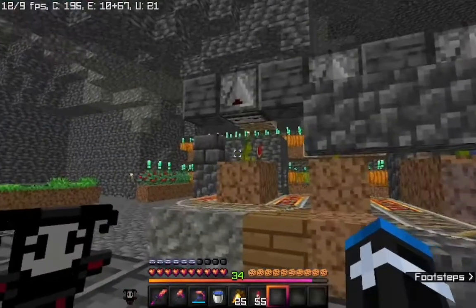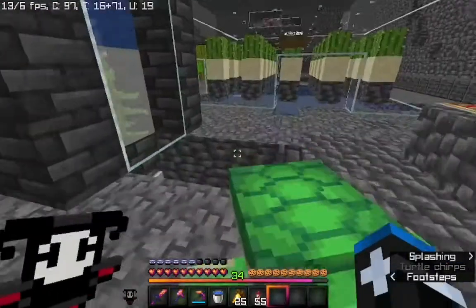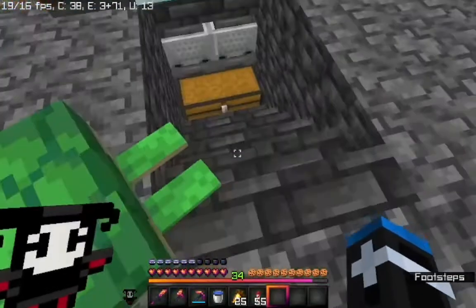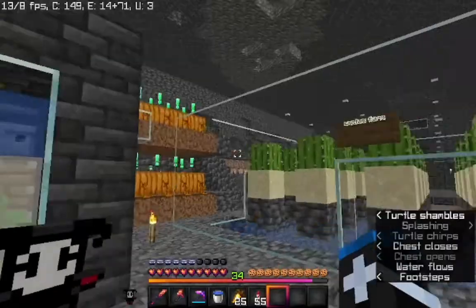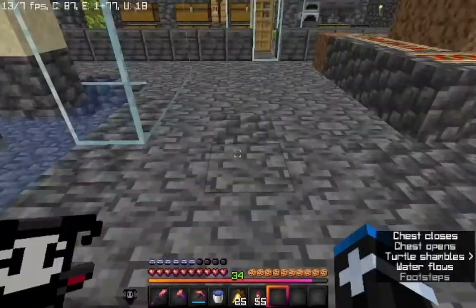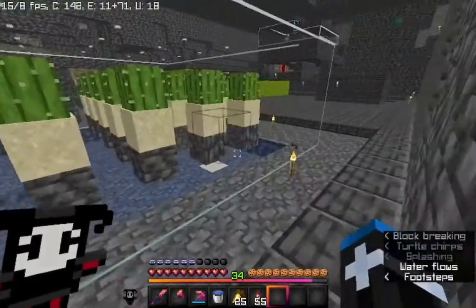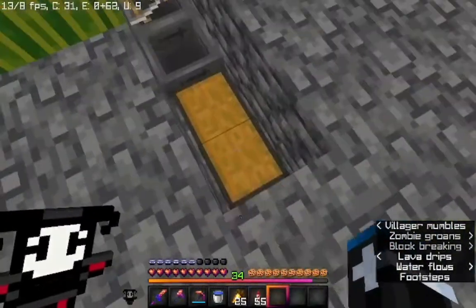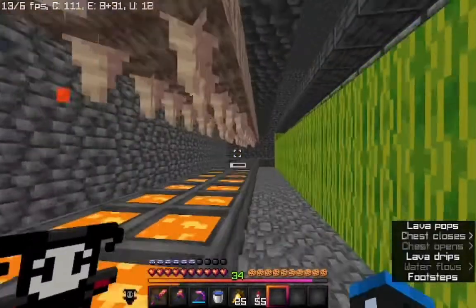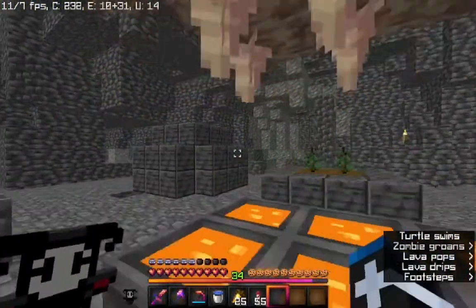I'm pretty sure I've shown this base before — pumpkin farm over here, a random turtle here. I built this kelp farm the other day; it's not insanely fast but it's still kelp. There's also a cactus farm, a little AFK area where glow berries grow, an iron golem farm, and in here is the sugarcane farm — don't ask me why it's made of melons.